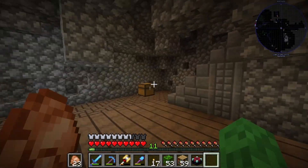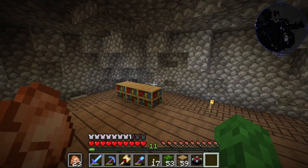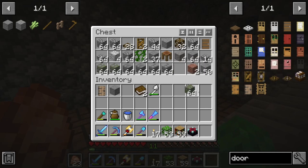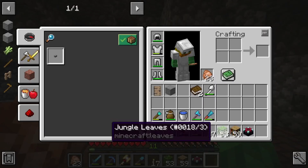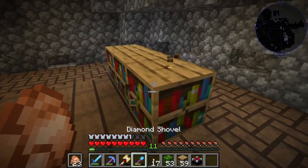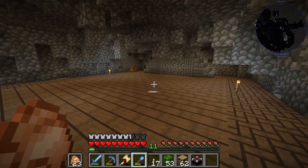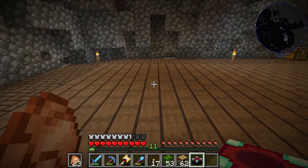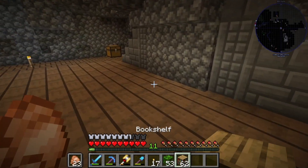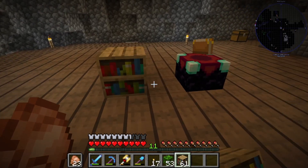I haven't finished decorating yet so I brought you guys back to see it. There's some mossy cobble I want to swap in to add color, and I have jungle leaves and candles planned. I'm thinking about making the bookshelves the central piece — one, two, three, four, five, six — it doesn't line up perfectly central with the room but I like it nonetheless.